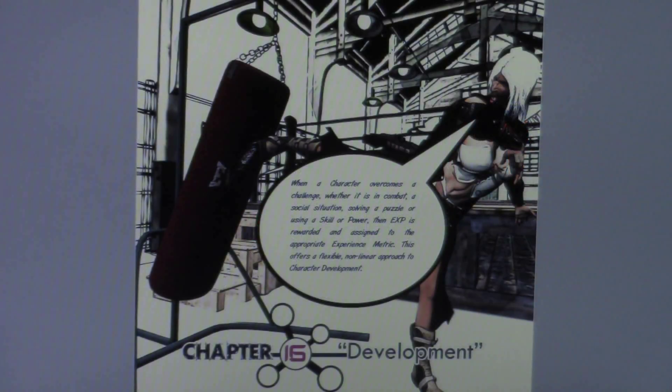Chapter 16 of the Glyphs RPG Blueprint deals with character development, so thank you for joining me today. When we say character development, we're basically talking about experience points and how you can better improve your character over time the more you keep playing.